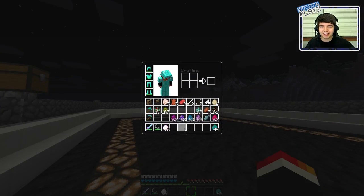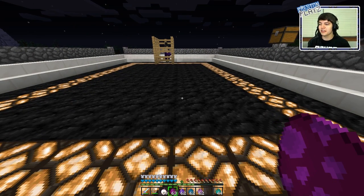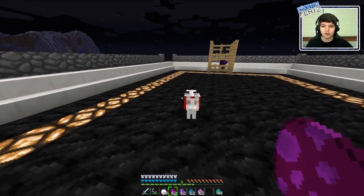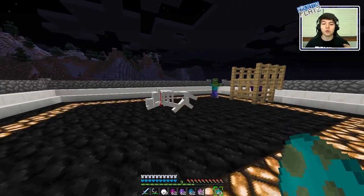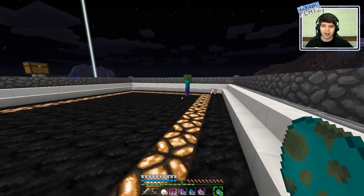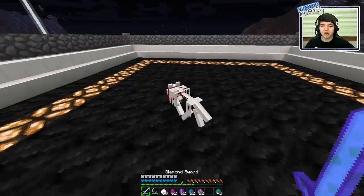Now we're getting on to the more special mobs, and this is where it gets really really fun. Starting with the undead wolf - the undead one has 20 HP, deals anywhere between 5 to 7 damage, and is a little bit faster than the normal dog. The aggro of the special mobs is different: they will actually go for hostile mobs intentionally, unlike the passive ones which only do it occasionally. It's a little buggy, but they do run into hostile mobs on purpose.